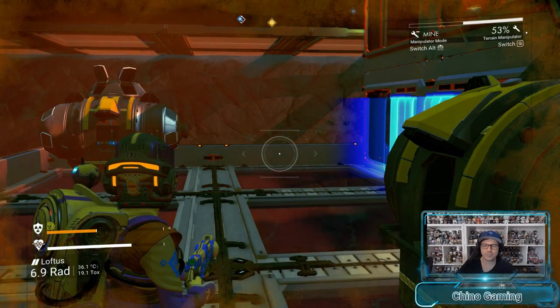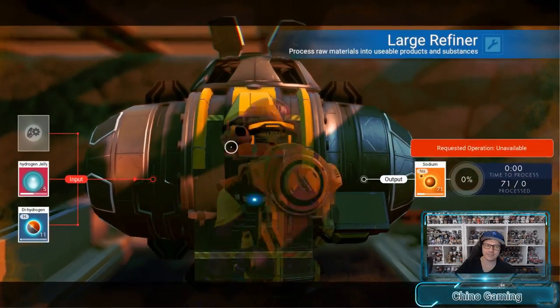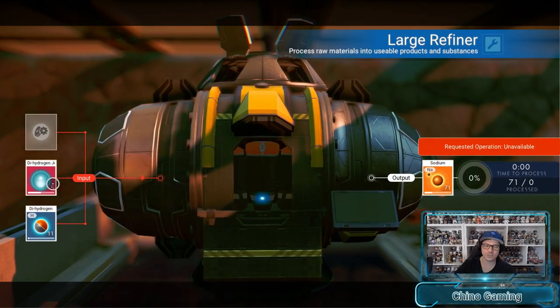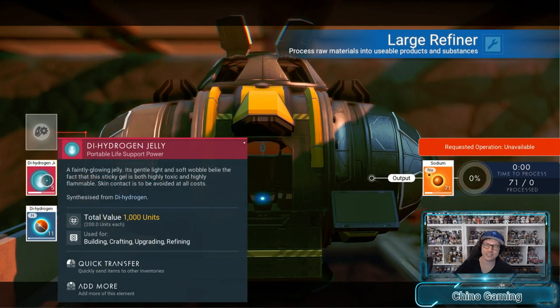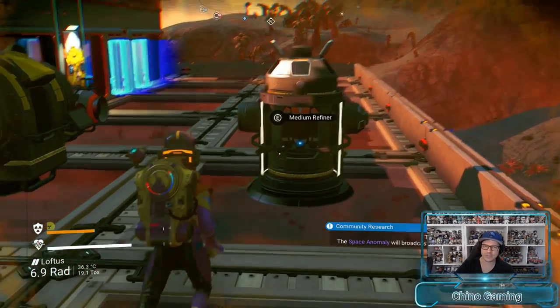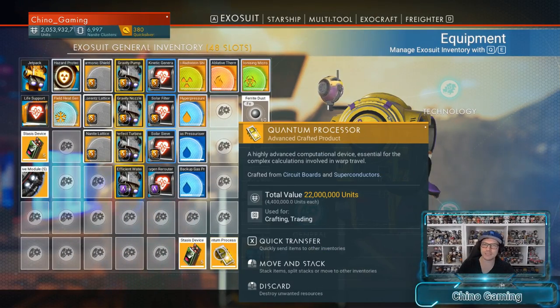Most of the glitches on YouTube at the moment are about the large refiner. What you'd usually see is: pop an item in the top that's bad, pop an item in the middle that's good — the one you want to duplicate — and go through the process of stacking them on top of each other and eventually duplicating items into your inventory. While you can still do this on PC for the large refiner, it's a little more complicated because the inventory system seems to work differently with mouse and keyboard. The most recent videos for Xbox and PS4 have been about quantum processors — 22 million units per stack.